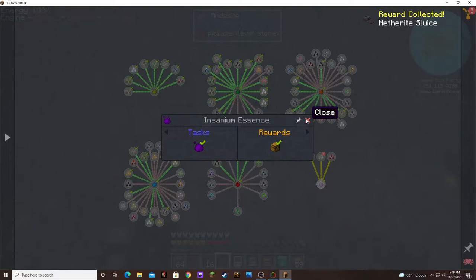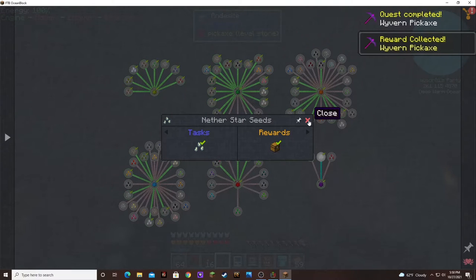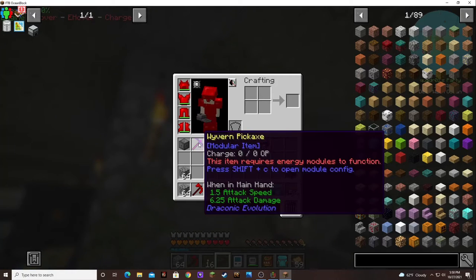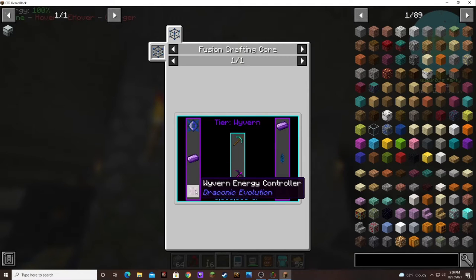We got a netherite sluice — that's pretty nice. I was thinking I might need to add another sluice doing gravel just to increase the production. A wither pickaxe — I know that's from Draconic Evolution, but look at that recipe. I guess that's the first tier, but we still need an energy controller and all this crazy stuff.